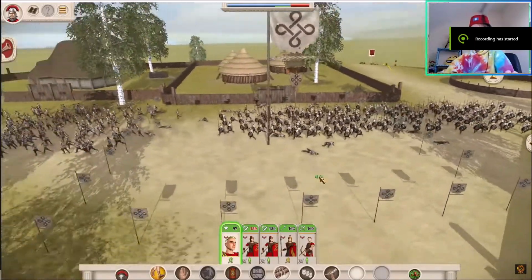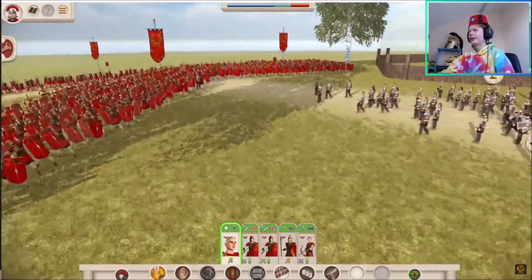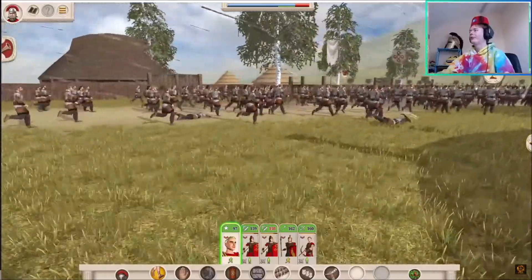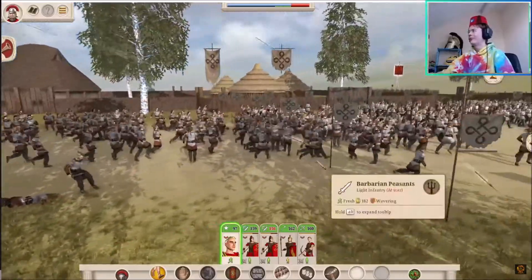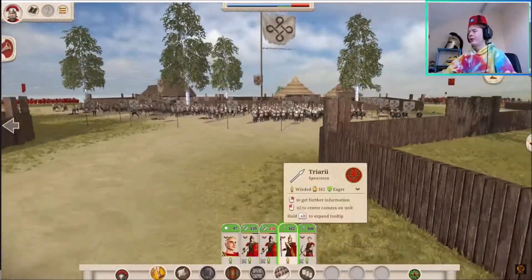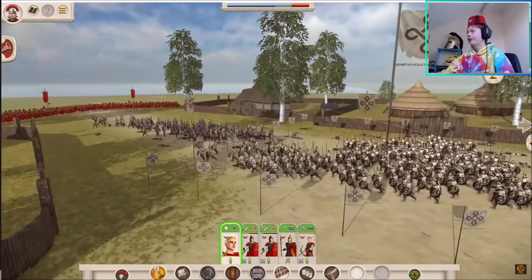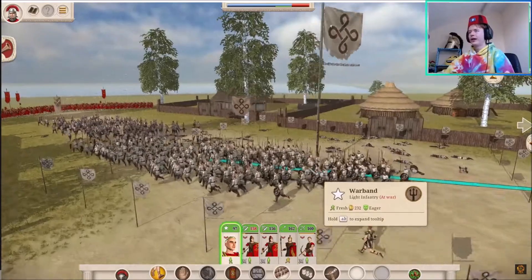Coming in at number 5 is how the units are designed. I think they've done a great job of keeping the idea of the original Rome 1 while still making them look modern and really cool looking. One of the main things is that they're not clones anymore. They are different within the same unit, because if you remember in Rome 1, if you had one unit — say the general's bodyguard — everyone looked completely the same. The same goes for Hastati, Triarii, any barbarian unit. They were just looking the same, which was due to the limitations of that time.